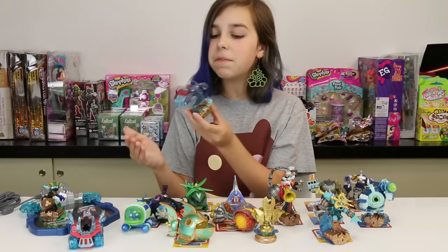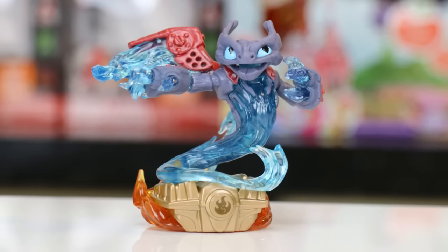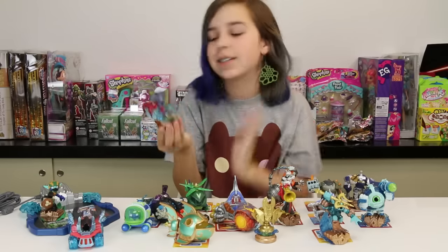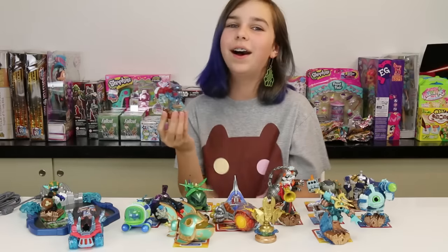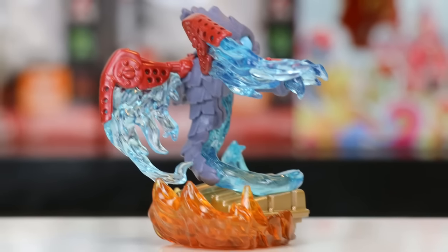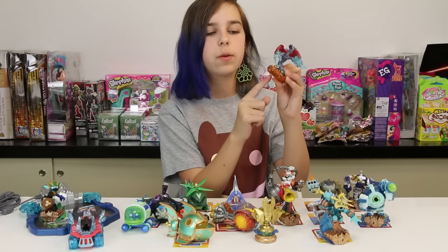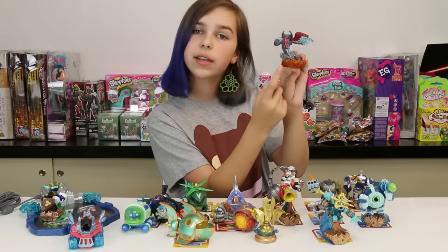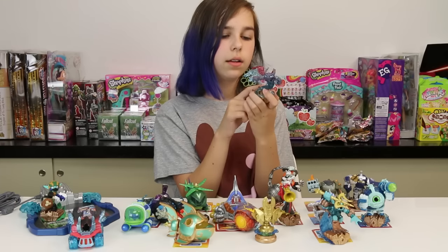Then we have Spitfire, who is a new character in this game. He's really cool looking, and I know Chad will like this guy because his name is Spitfire — which is also Chad's favorite pony from My Little Pony, so I just had to mention that! He's really really cool looking. I really like all of his translucent blue flames. He is the fire element, and his flames at the bottom of his stand are orange and translucent as well. He's got some really cool wings on his back.